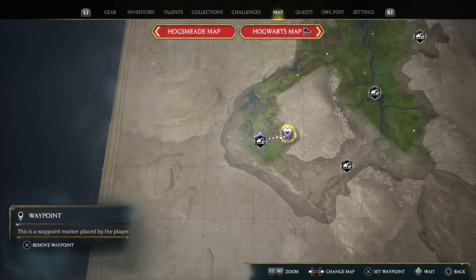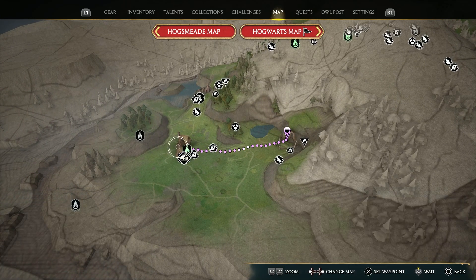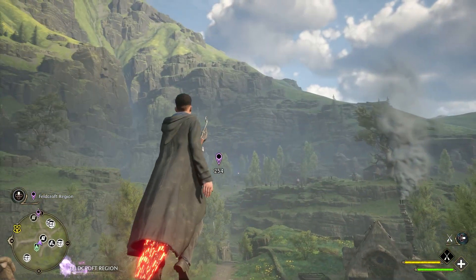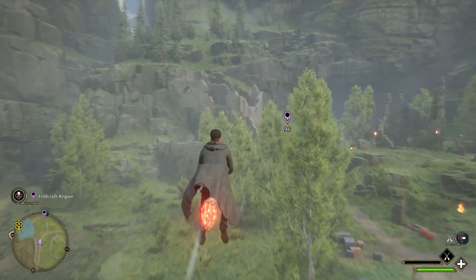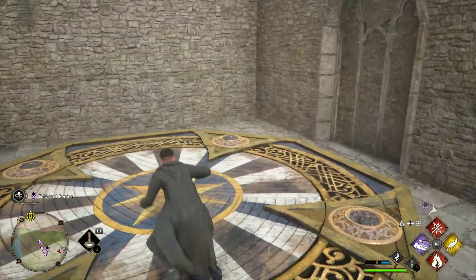The second platform brings us to the middle-eastern side of the Feldcroft region among some ruins. To get there, we'll first go to the Feldcroft Floo Flame. Taking off from there, we'll head east. Reaching the ruins, head to the ones on the left side of the trail — the platform is actually hidden in those.